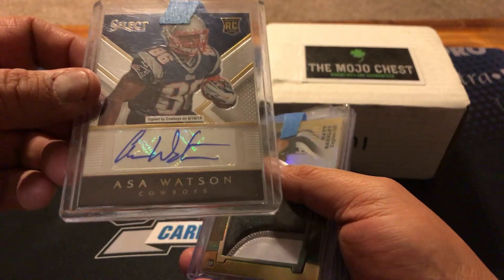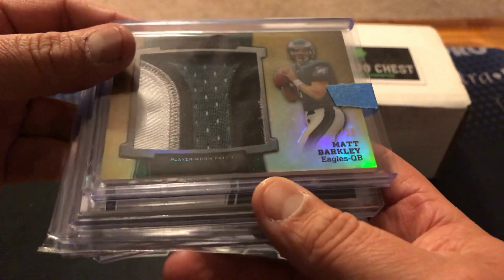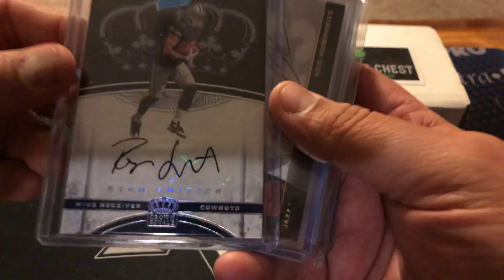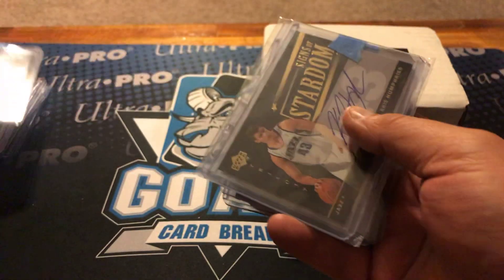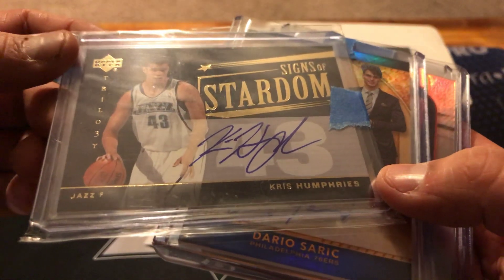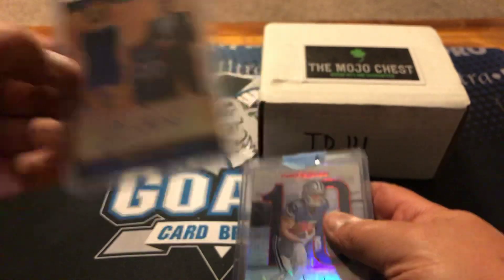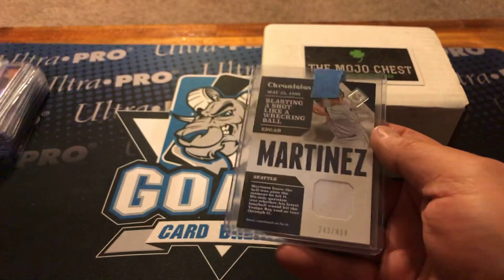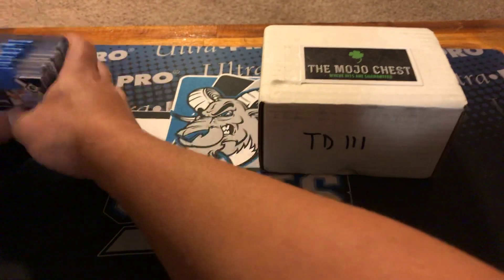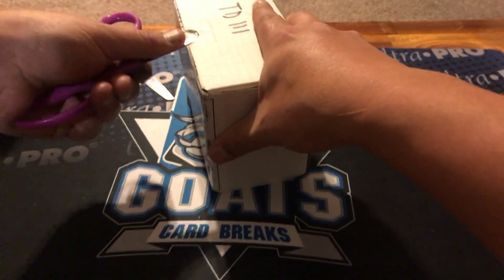Asa Watson — nice little Select auto there. This is a really cool patch for my Eagles fans — four colors, really cool chunkiness there. Matt Barkley out of 25, so a nice little super short print. Ryan Switzer out of 50, now with the Steelers getting some playing time, probably even more so now that AB's toast. Basketball guys — there's a Chris Humphries on-card auto, this is really cool. Dario Saric RPA on a 199 Gold Standard. Nice little Switzer again on a 149. And then for my baseball guys, I got you an Edgar Martinez game-used card. Thanks to Mike and Lil Joe.